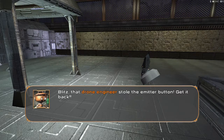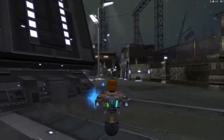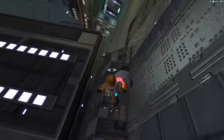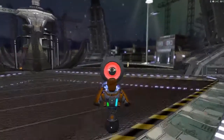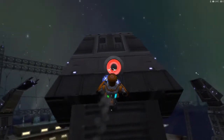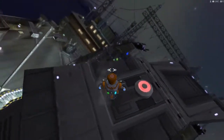Blitz! That drone engineer stole the emitter button! Get it back! Oh that cheeky son of a bitch, he just took that button right off! He reinstalled the button on top of the tower and finished himself off — couldn't hit him anyway! How the hell does this button even work? I don't think there are any wires attached to it! Is it one of them portable buttons? Maybe it's a magnet button! We put it back — great! Now press the button! Hmm, what did I have to put on the tower to press it? It's not like I plugged anything in, I just set it down. Wouldn't it work just the same if it wasn't on the tower?